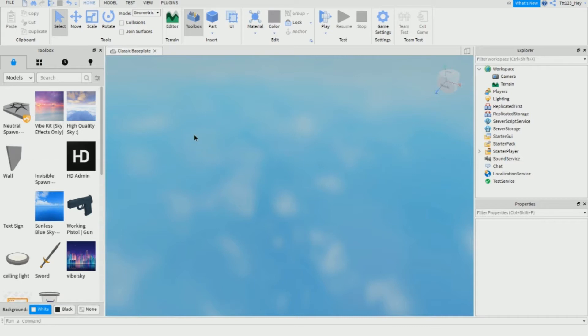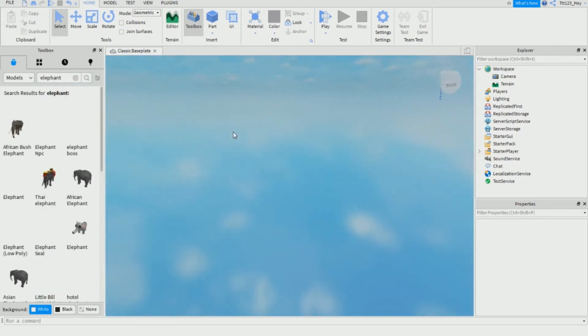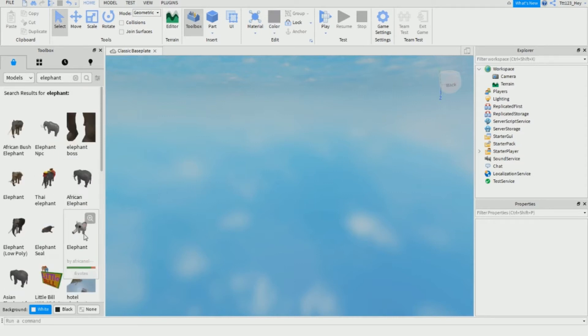So what character should I do? Something that's really not been done before. Let's do an elephant — just find a good model of your character. Let's do this one, seems pretty cool.